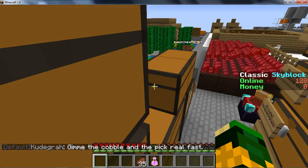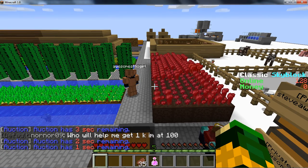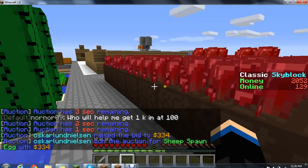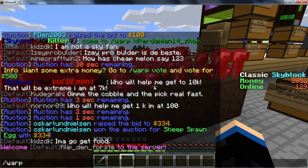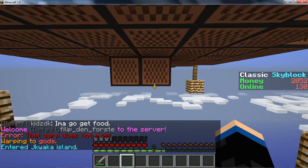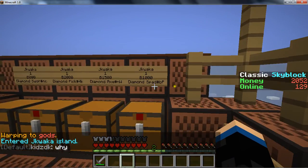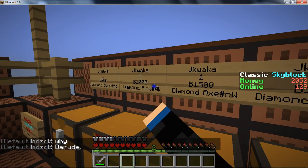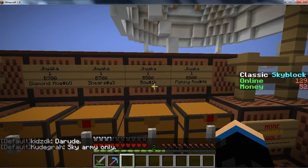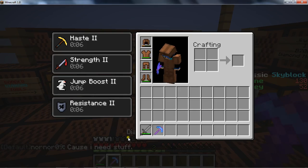Maybe let's go get some cobblestone. I'm going to go on my sister's account — slash warp gods — and see if the god picks are restocked. Slash warp gods is where we get our picks and bows from. It has everything. I've trusted it before and it delivers.